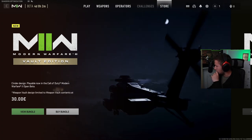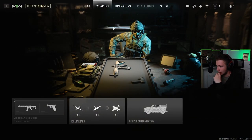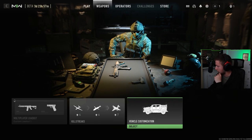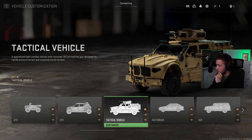Oh wow, hold on — the stream is laggy as I've never seen before. All right, weapons. What do we got here? Vehicle Customization. So here are the vehicles that we got in the new Modern Warfare. We got the ATV, the UTV as before.